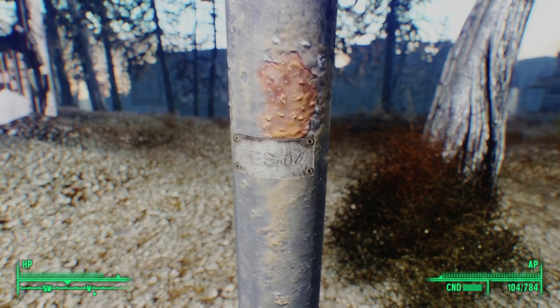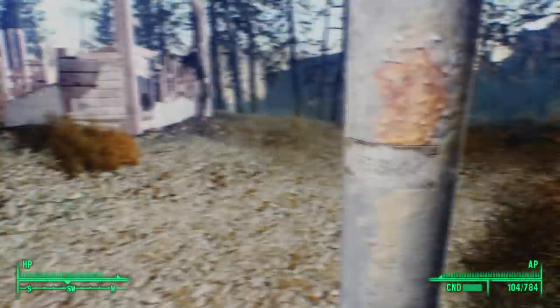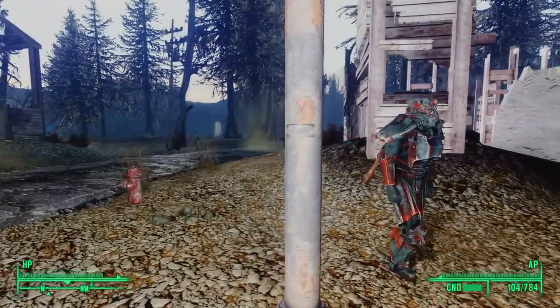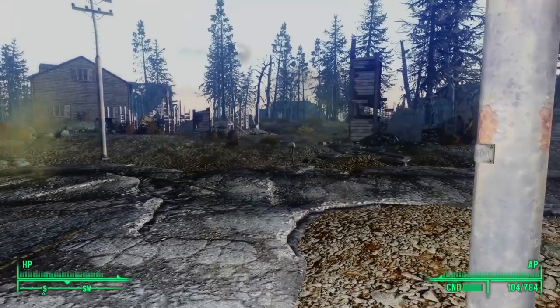This is, of course, a reference to The Elder Scrolls number 4, which was Oblivion. I believe these appear on most, if not all, of the telephone poles in Fallout 3. Some have been reported on telephone poles near Big Town, and even in Fallout New Vegas — which reused assets from Fallout 3 — we'll find this placard on many of the poles in Freeside.